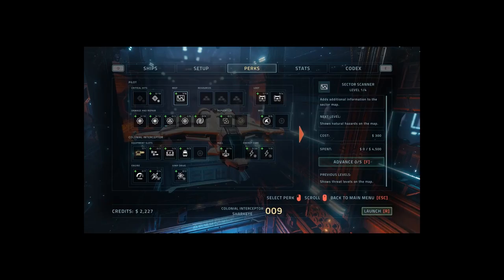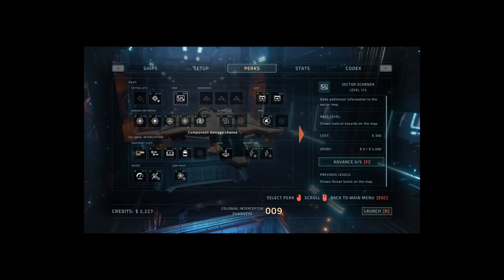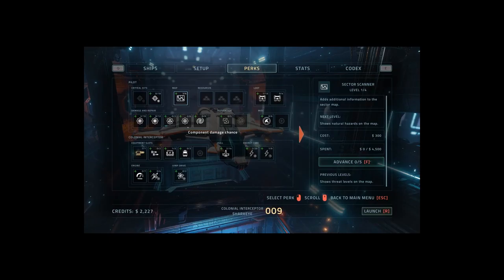The ship-specific upgrades include things like more health for the ship, more energy, and increased speed, while generic ones offer such upgrades as a system scanner that reveals threats, better credit drops, and improved repair costs.